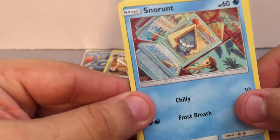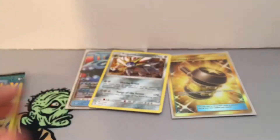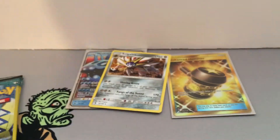Wow — Secret Rare out of Part 2! Hopefully out of the other two parts we can pull something else. We have a Snorunt, Professor Kukui, and a Hala. Let's see what else we can find here. We just got a Murkrow, Pangoro, and a Tentacruel.